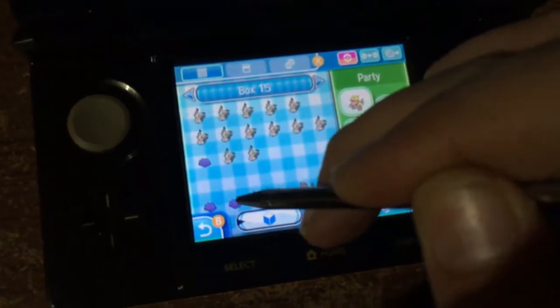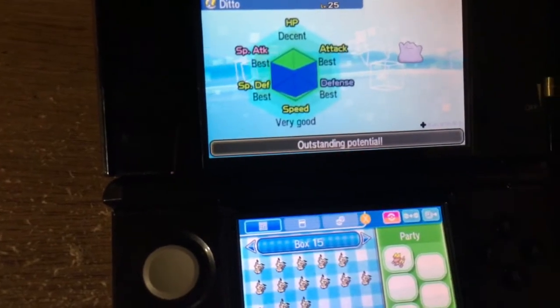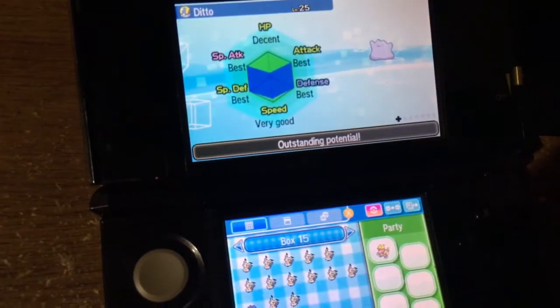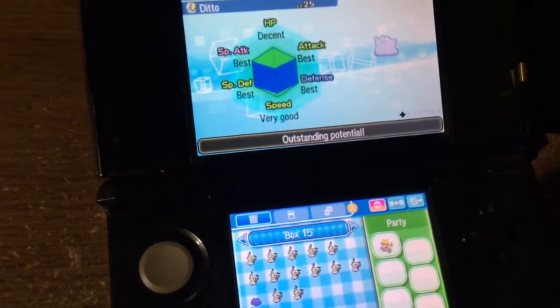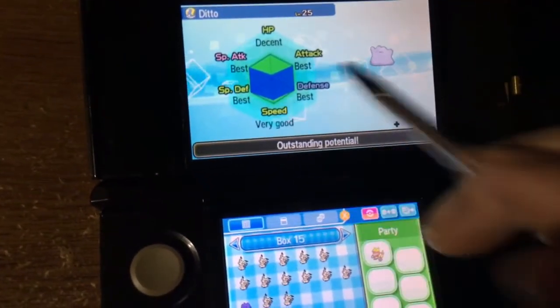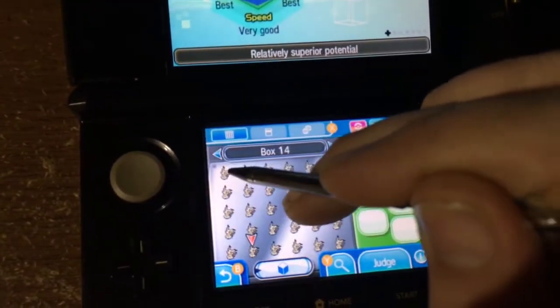You get to 40, and eventually you catch a Ditto. It might not be the 40th one — it might be the 41st, 42nd — but eventually one will appear after 40 that's an Impostor. That's the one I catch, and I got this one. HP sucks, speed kind of sucks. And I started breeding with it.